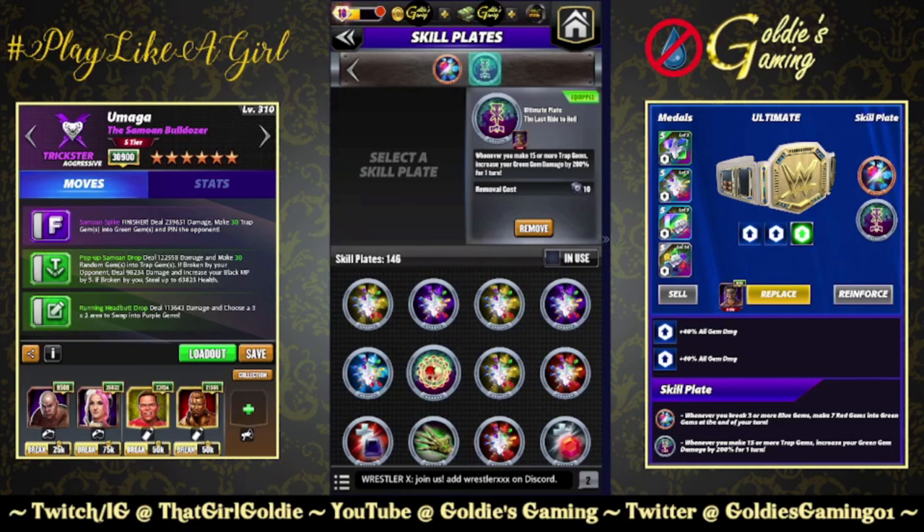Hey everybody, Goldie here. Today we're taking a look at some of these new ultimate skill plates coming out for the Zombie MLC. This one is called 'Last Ride to Hell' — whenever you make 15 or more trap gems, increase your green gem damage by 200% for one turn. We all know it's made for Zombie Taker.